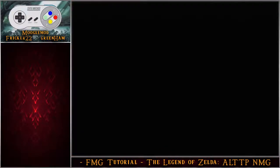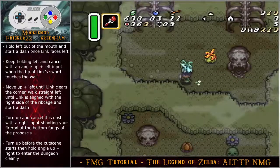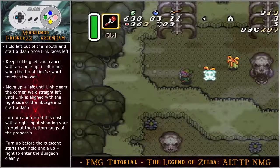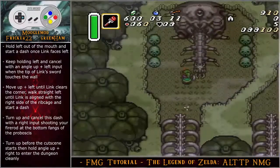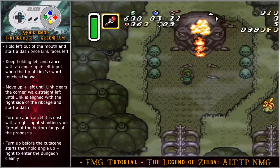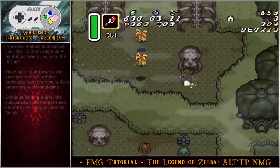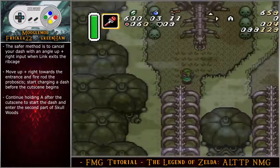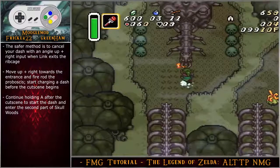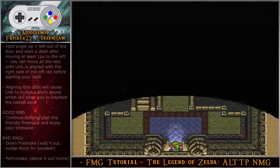Hold left out of the mouth and start a dash once Link faces left. Keep holding left and cancel with an angle up-left input when the tip of Link's sword touches the wall. Move up-left until Link clears the corner, walk straight left until aligned with the right side of the rib cage, then start a dash. Turn up and cancel with a right input, shooting the fire rod at the bottom fangs of the proboscis. Turn up before the cutscene starts, then hold angle up-right to enter the dungeon cleanly. This saves a few frames with an eight-pixel window. The safer method is to cancel with an angle up-right input when Link exits the rib cage, move angle up-right toward the entrance, fire rod the proboscis, charge a dash before the cutscene, continue holding A after the cutscene to start the dash, and enter the second part of Skull Woods.